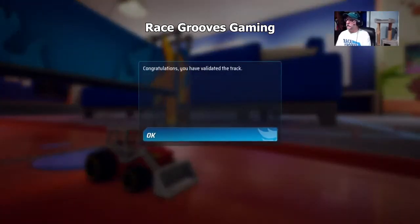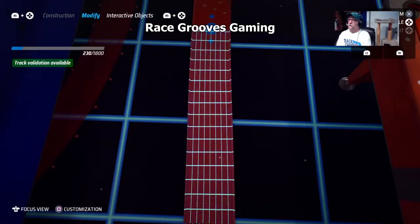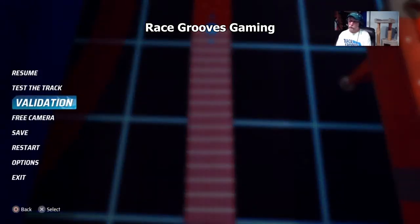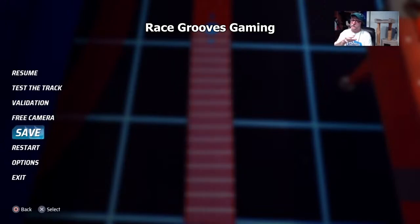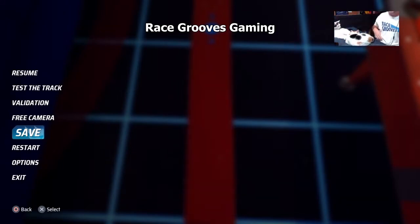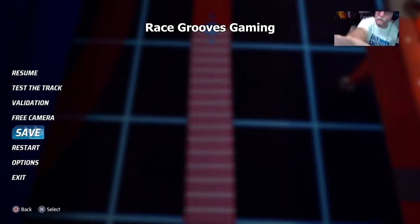You validated the track. Do you want to save this track before you exit? No, thank you. But when you work — see right here? Build a little bit, save. Build a little bit, save. This way you don't make a mistake. If you accidentally exit, or maybe one of your little furry friends steps on the power cord and turns off your PlayStation — so save often.